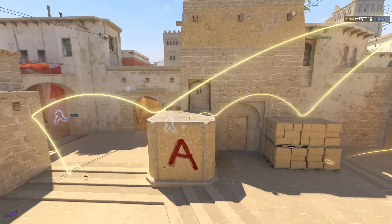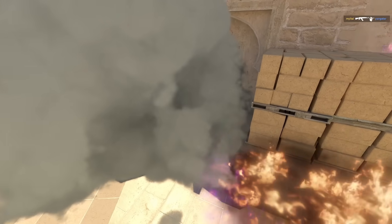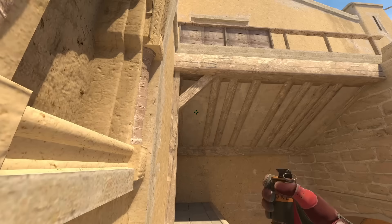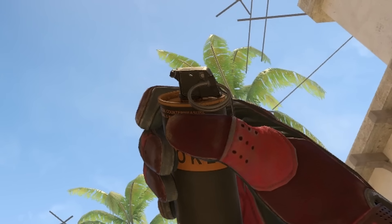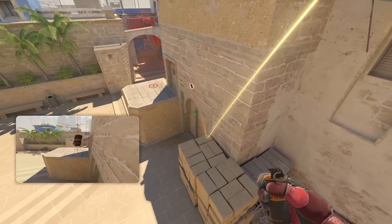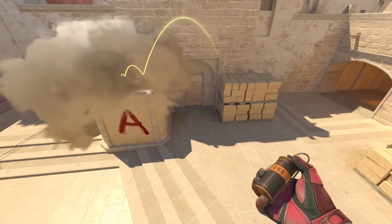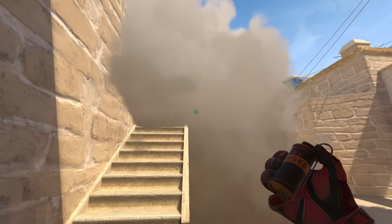This is what the current stair smoke looks like as it blooms all the way down and covers Sandwich. I'm going to show you a couple ways to throw stair smoke that doesn't do this. The first way to smoke stairs: stand in the middle of this wall, remain standing, use the tip of your smoke, and put it below this leaf as shown. Once you get that line, go ahead and left click throw. The smoke will bounce off Tetris, lands right here deeper than the normal stair smoke, and you're going to see that the smoke does not extend down and bloom down towards Sandwich — it's going to extend down towards stairs, giving you full cover.